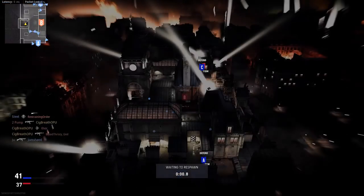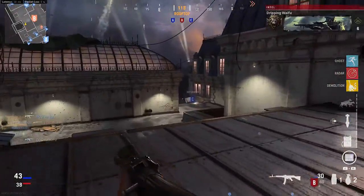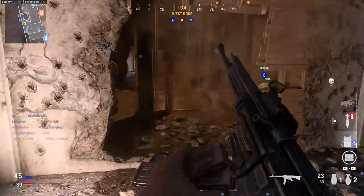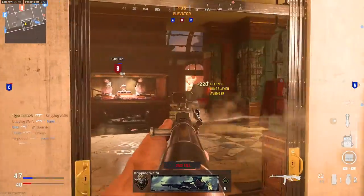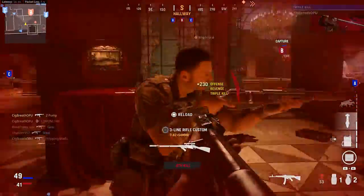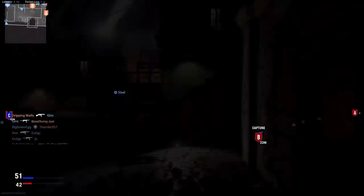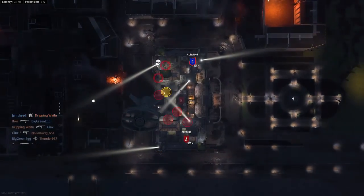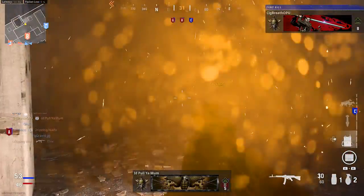Slide bomb ready for target. Double kill. They're taking Charlie. Losing objective Charlie. They're taking Abel. New intel, ready for report. Double kill. Triple kill. Bloodthirsty. Glide bomb ready for target. Fury kill. Abel is lost. Closing with Abel. Direct hit. Direct hit.